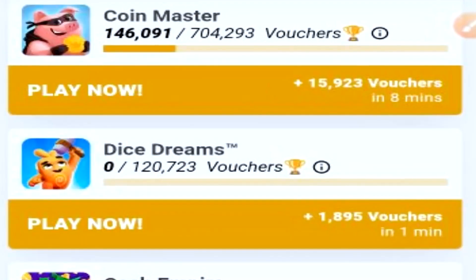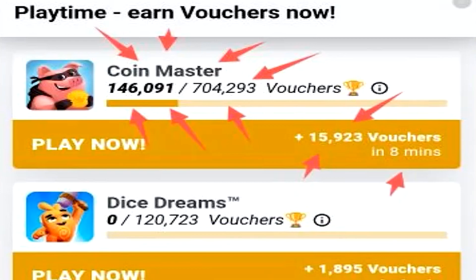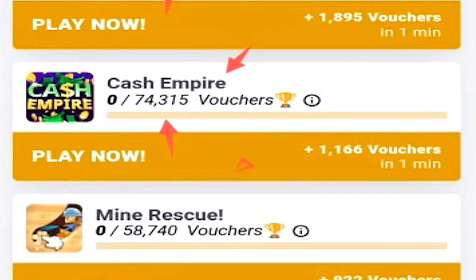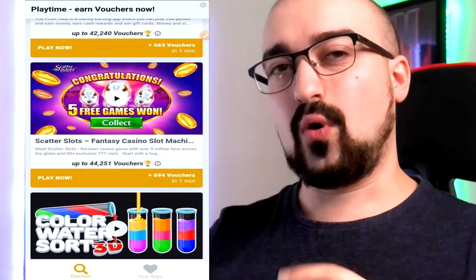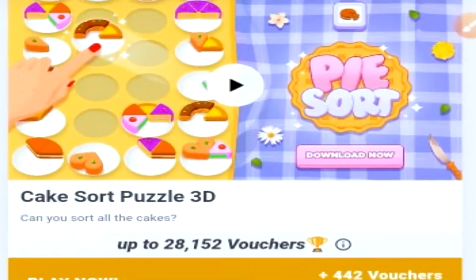Let's tap on the your app section. Here you can see the applications I've played to generate vouchers. The main one I played for today's video was Coin Master, generating almost 150,000 of the vouchers out of 700,000 — I can get almost 16,000 vouchers in 8 minutes. Underneath that we have Dice Dreams with 120,000 vouchers in total, Cash Empire with 74,000 vouchers, and Mind Rescue with 58,000 vouchers. This is a good example of how the difficulty spikes the longer you play. Technically you have 700,000 vouchers here, which easily equals about $7 worth of real currency. So adding up all the games on Royal Slice at the time of this recording, the application probably has a payout potential of around $10 to $15 Australian, which is actually pretty decent for a money-making application.